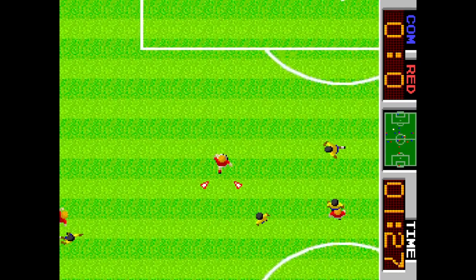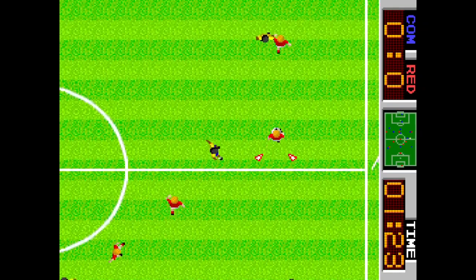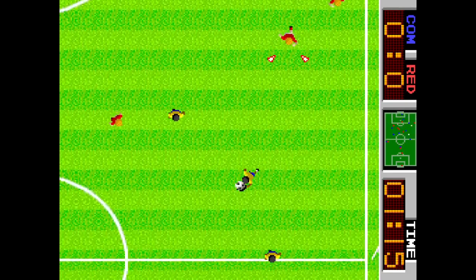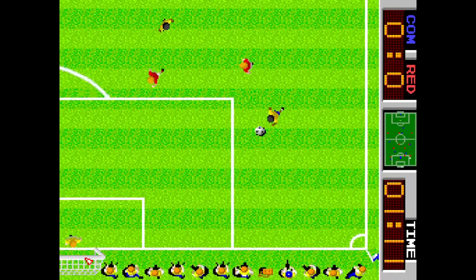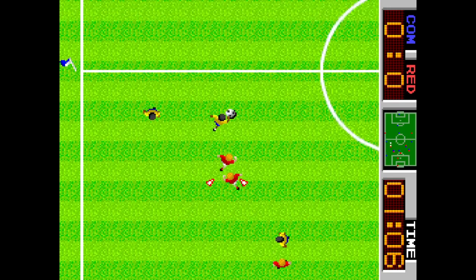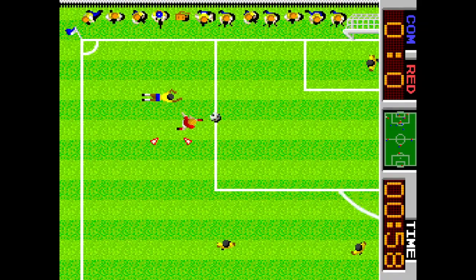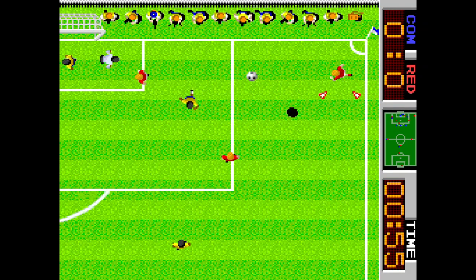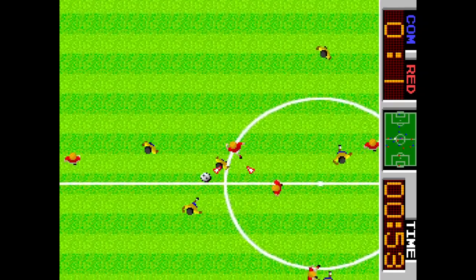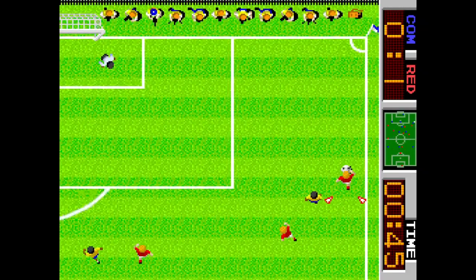Siguiente equipo: muy significativo. Camiseta amarilla, pantalón azul y medias blancas. En este mundial solo hay dos equipos con camiseta amarilla. Suecia lleva medias amarillas, así que descartada. El otro equipo con amarillo es Irak, pero su equipación es amarilla completa. Claramente este equipo es Brasil, no hay ninguna duda.